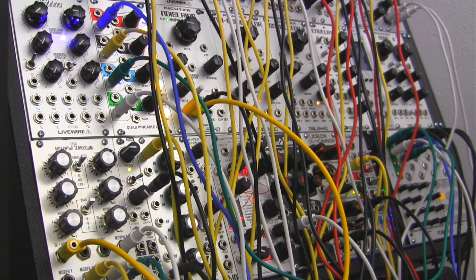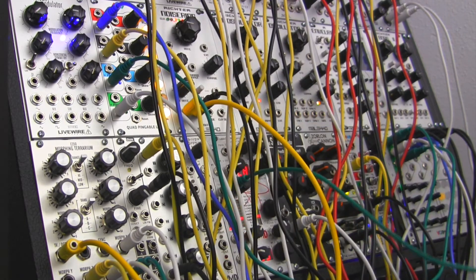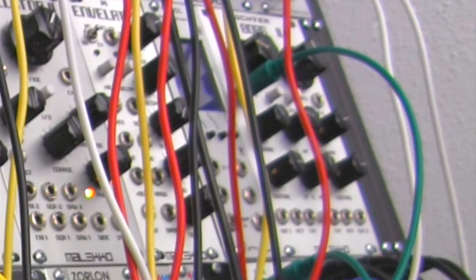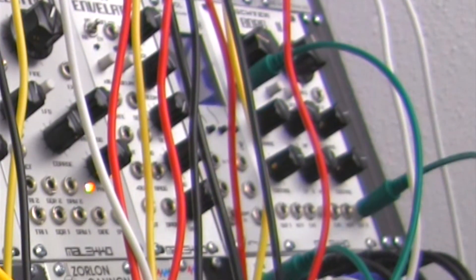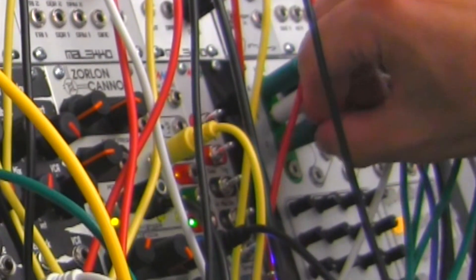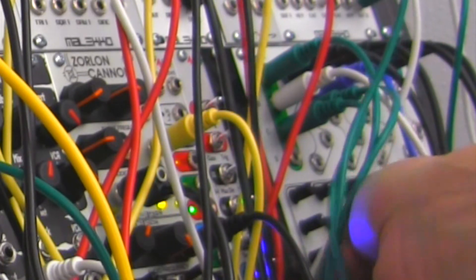I want to get the Gamma Wave Source involved, although it can be a little loud sometimes. So we take the output from it and go over into the Borg filter, which can also be loud — so we're going to have to be careful while we patch that. Let's take the output from number two and go down into input three of my VCA matrix. Let me just turn that on — yeah, about what I thought: pretty loud.